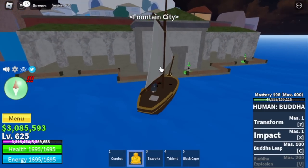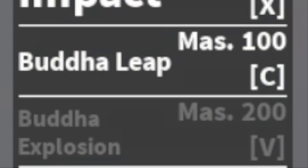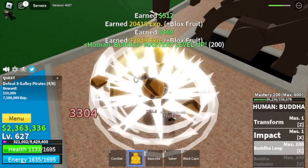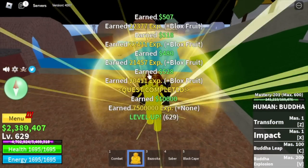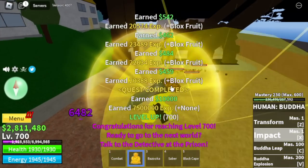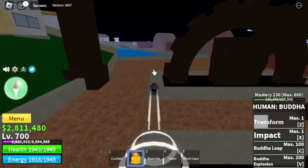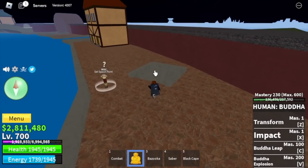Next is the fountain city, our final island. Mastery 198 — we're almost there, we're about to unlock the Buddha explosion. Just kill maybe 10 to 16 galley pirates and that's it. Buddha explosion is the final skill of the unawakened Buddha. We've unlocked all the skills and reached the final island. We're gonna reach level 700 here. Make sure to finish the prison quest and go to the second sea. I will end my video here. Tomorrow is the update — I am so pumped up. See you to all the viewers, subscribers, supporters. I really appreciate you all. This is GamerNom, and see you tomorrow!